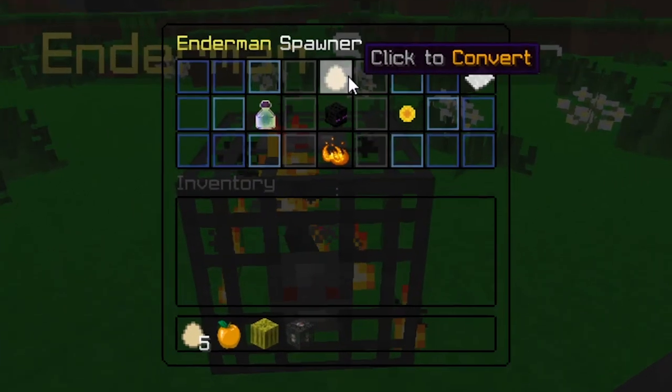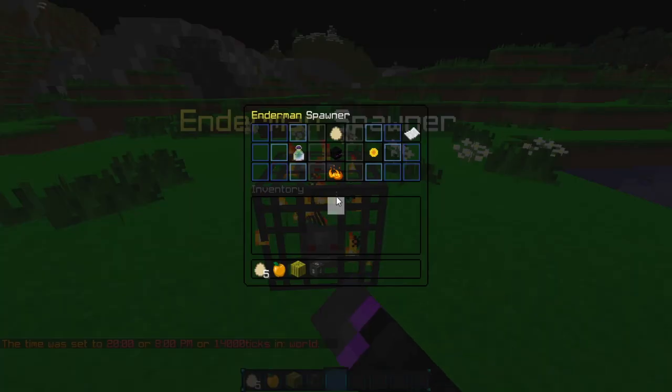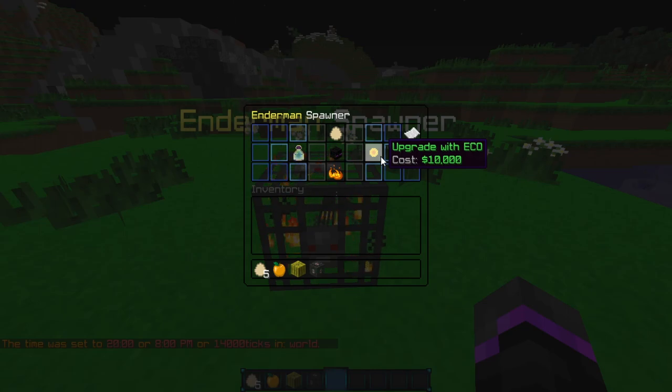If we go ahead and right click on it, it tells you: you can convert it and you can see the stats. Currently it only spawns on air, or whatever block that you put it on. It is paused because there is no darkness. So if we go ahead and set it to night, that pause should go away — and there we go. We can upgrade it with XP, or you can upgrade it with economy, and you can change all these prices.